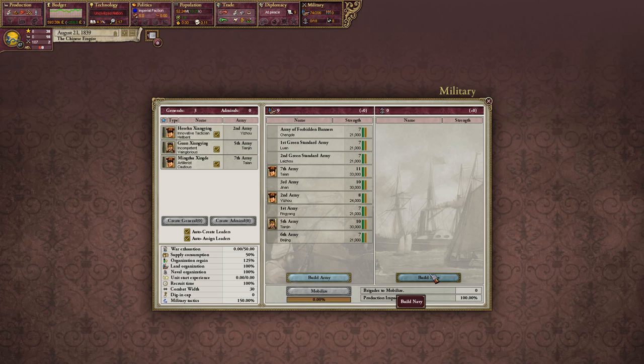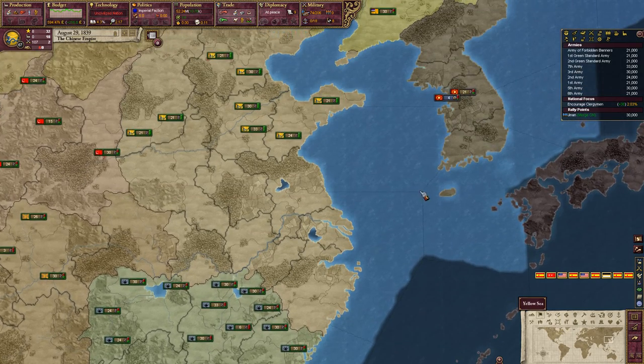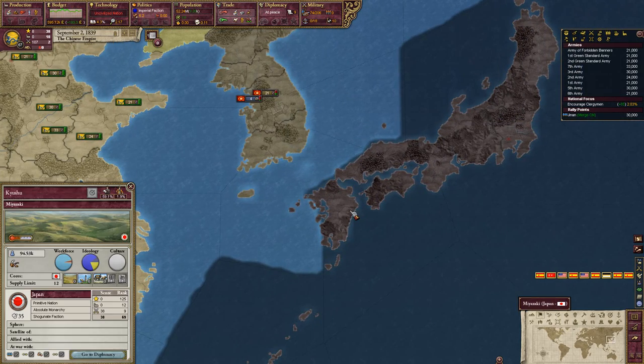That's a good question — can I even build boats? I could build some boats, which would make Japan a possible target.